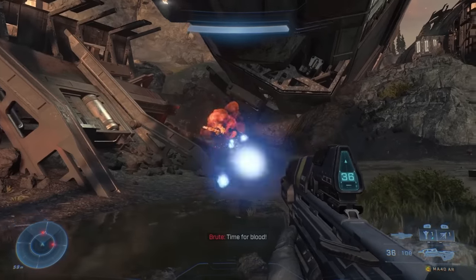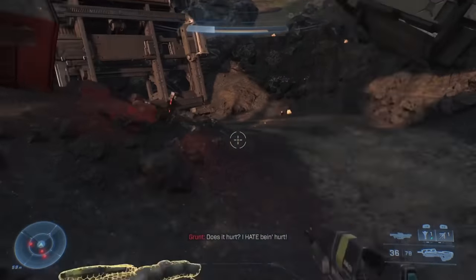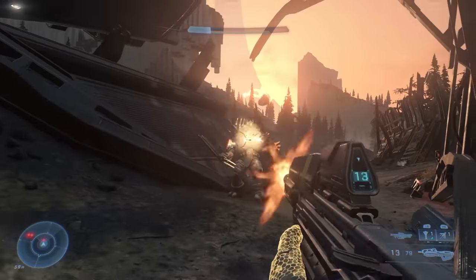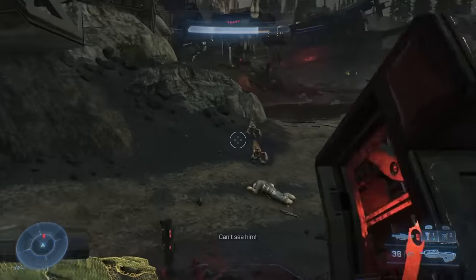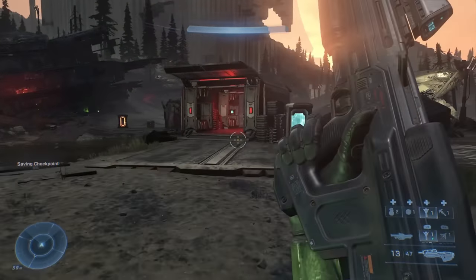Your objective is to destroy the anti-aircraft guns in the east, north and west of the area, and you can tackle them in any order you see fit. I chose to begin by taking down the gun to the east, and this is a good time to chat about the first thing I like about this level, which is the way each of the three has a different challenge associated with it.